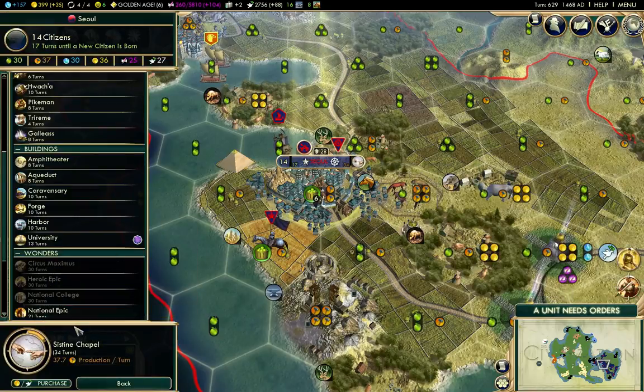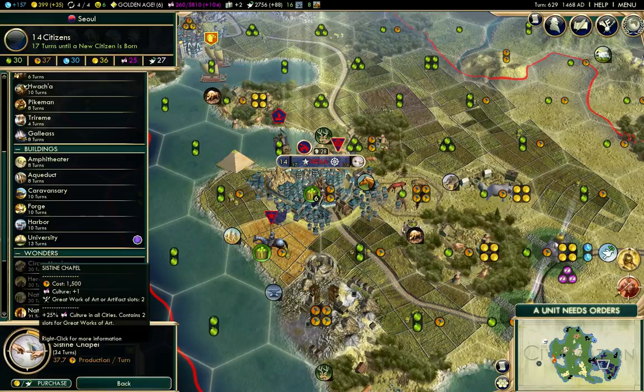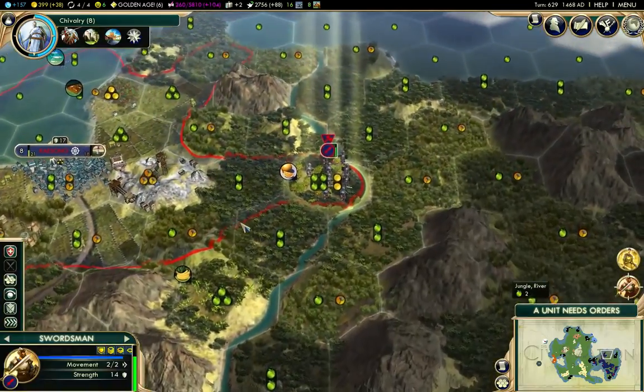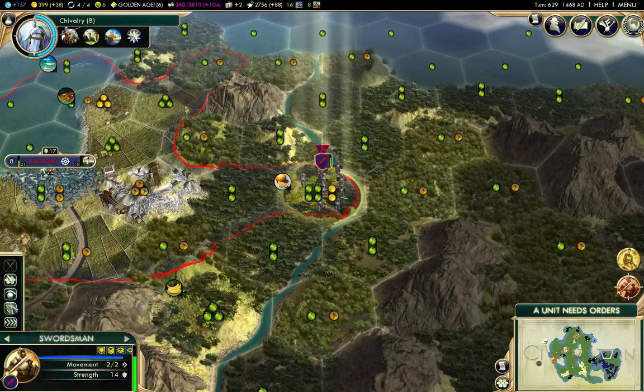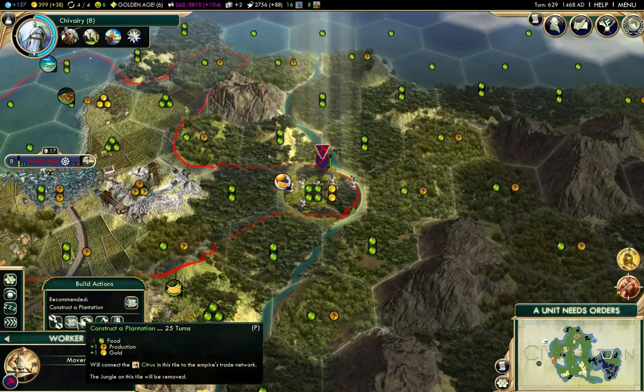What does the Sistine Chapel give us? 25% culture — that is worth hurrying because I don't want to lose it. So I'm going to fortify my swordsman here, just in case the bloody barbarian shows up again.